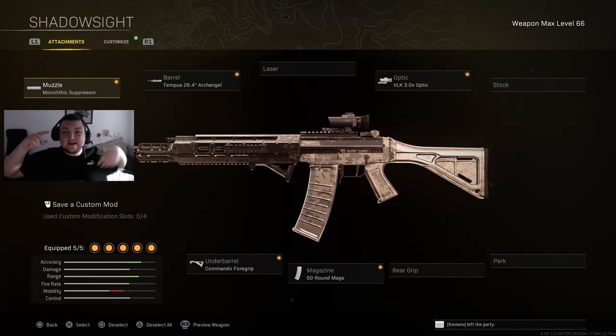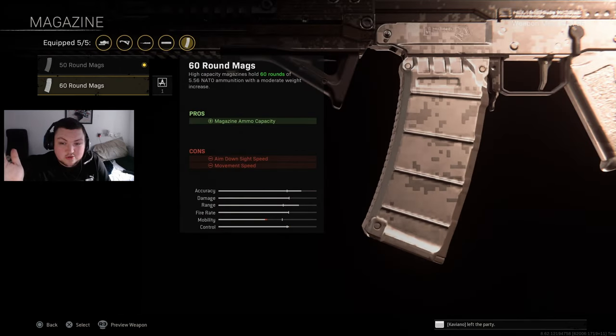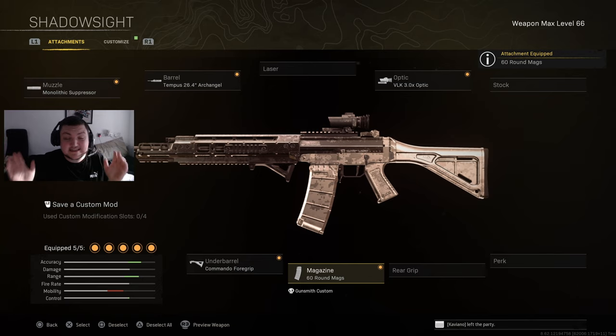What's up boys, today we're going to be taking a look at an insane class setup. If you guys are looking to drop your PR inside of Caldera or overall get more kills, you're going to want to test out this class. I have two guns: a primary and a secondary. The first one is the classic Gray with a 3x, the Archangel barrel, Maltic suppressor, commando foregrip, on the 50 mag if you're playing solos or 60 for everything else.